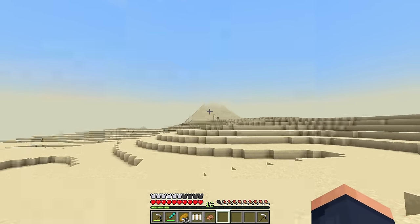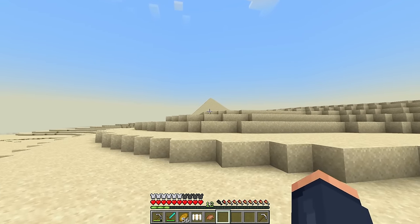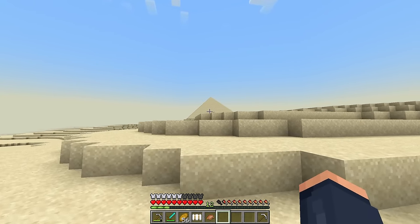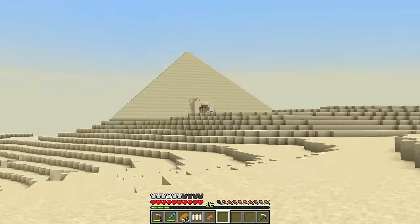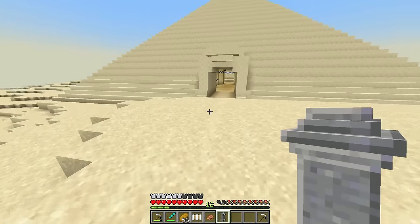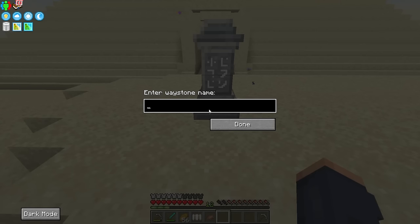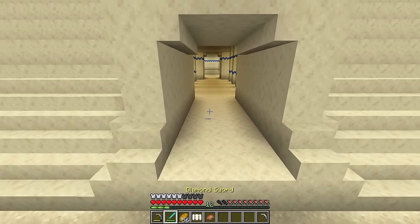Now that definitely appears to be something. That looks like a pyramid, and I didn't have to walk all that far to get here. Now the scary part — are we able to do anything in this place? I have no idea what to expect. I'm going to place down a waystone just so we can get back.